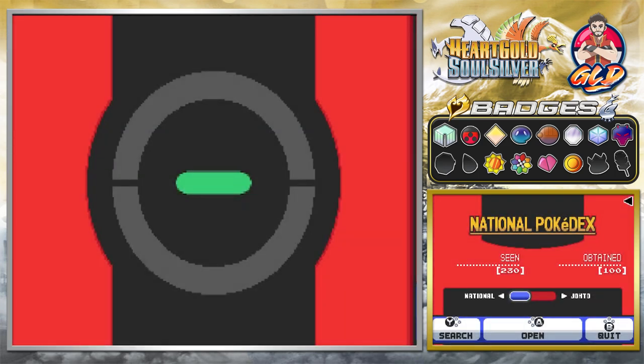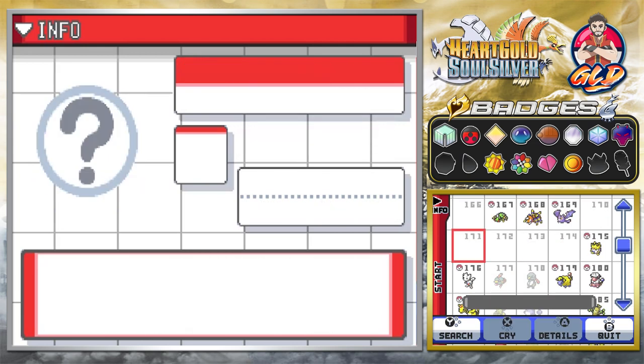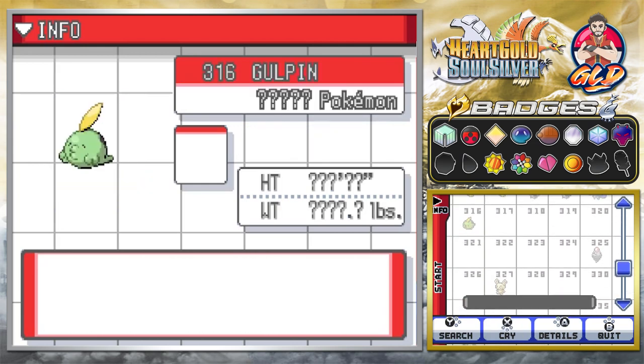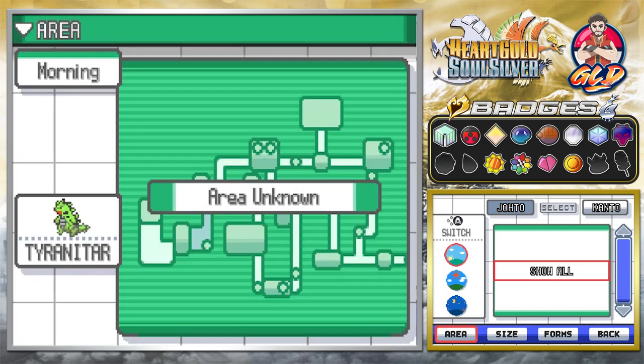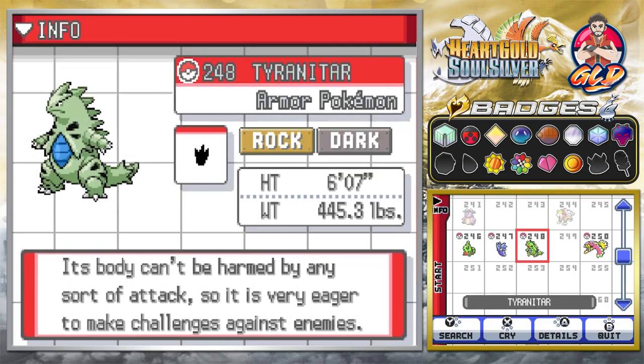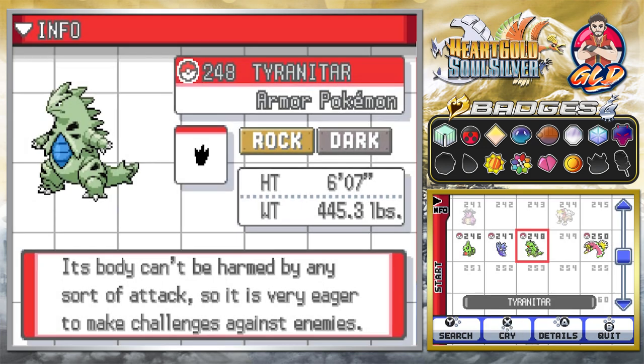Let's go right ahead and take a look at this Pokémon, because I've been wanting this Pokémon for a long time. Our good old buddy, Tyranitar — the Armor Pokémon. Both Rock and Dark type, six feet, 445 pounds of pure muscle. Its body can't be harmed by any sort of attack, so it is very eager to make challenges against enemies.